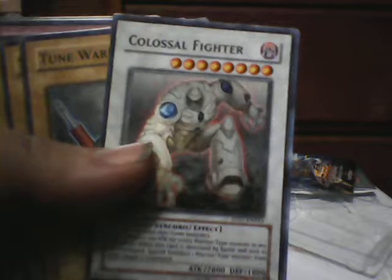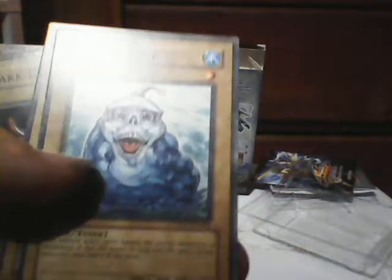You've got Gaia the Force of Earth and Colossal Fighter for your extra deck. And then for the monsters, we've got Tune Warrior, a level three non-tuner monster, Warrior Serpent, and our tuner Axurator, Dark Blade, Turbo and Pachi, Woodborg and Pachi, and one of the cool monsters — Spiral Serpent.